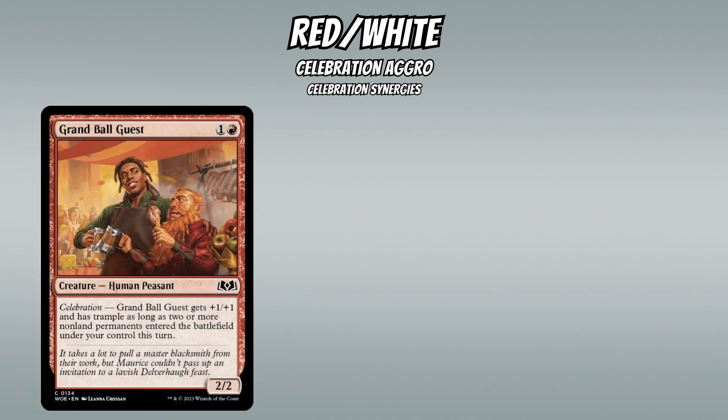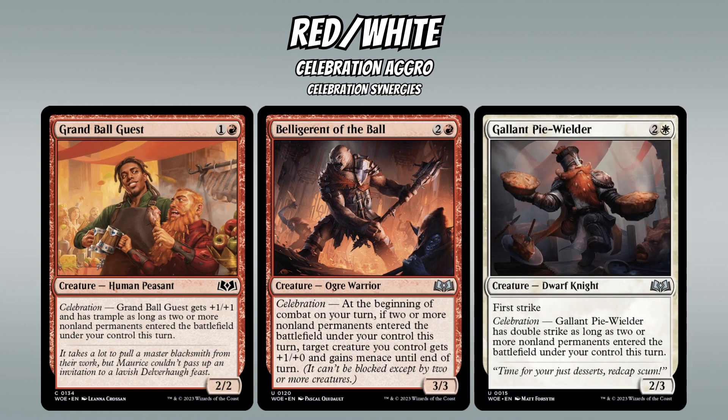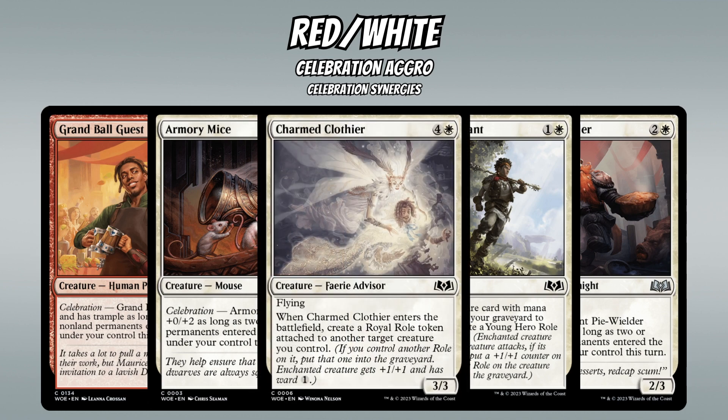For Celebration payoffs at common and uncommon: Grand Ball Guest is a 2-mana 2/2 that gets +1/+1 and trample when you celebrate. Belligerent of the Ball is a 3-mana 3/3 that gives a creature +1/+0 and menace when you celebrate. Gallant Pie-Wielder gets double strike when you celebrate. Armory Mice is a 2-mana 3/1 that becomes a 3/3 when you celebrate. Return Triumphant is a reanimate card that triggers Celebration on its own, since role tokens are permanents. And Charmed Clothier is a 5-mana 3/3 flyer that makes a role token, also triggering Celebration.